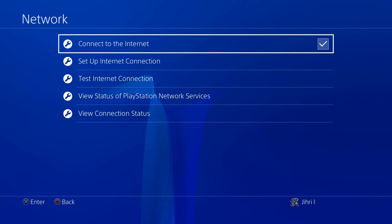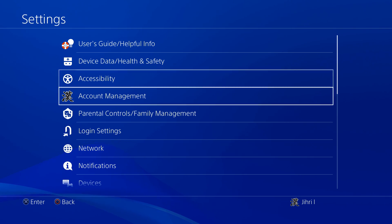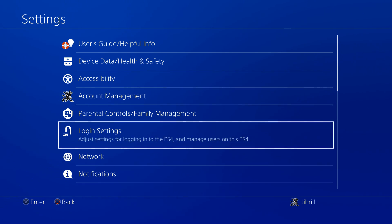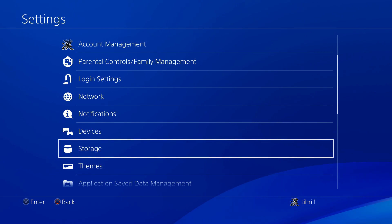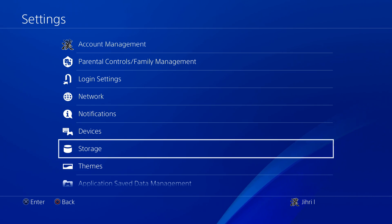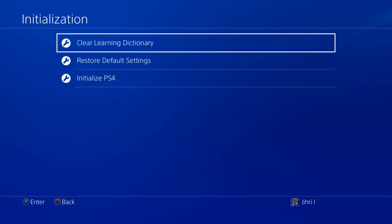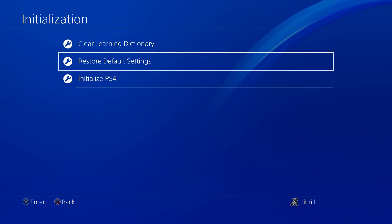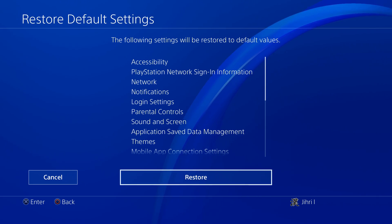I also want to show you another way to reset all of your network settings. The only con is that it will also reset your accessibility, account management, logging settings, and notifications — it resets all settings. But it won't delete any of your saved data, clips, or games. Let's go all the way down and go to Restore Default Settings. Once you do this, your accessibility and everything will be reset, but your saved data will not be deleted.